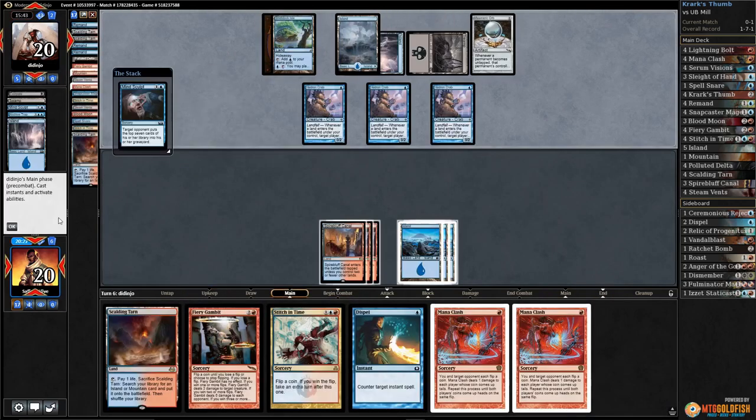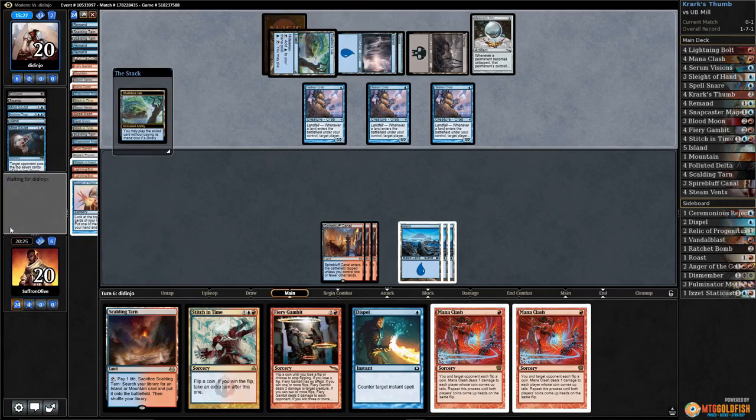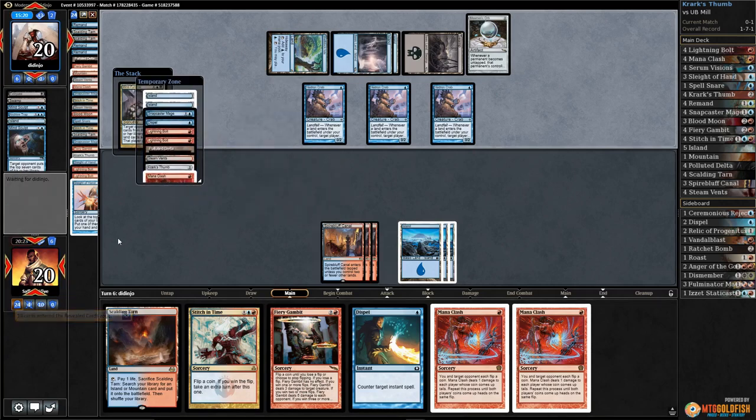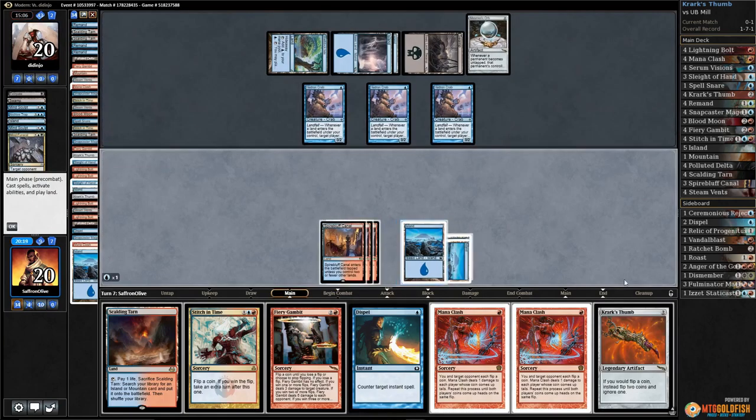Opponent has Mine Sculpt targeting us — there goes a Krark's Thumb. Shelldock Isle activated, Mine Funeral — there goes a bunch more stuff. Now I don't even know if we win if we draw a Krark's Thumb. I guess we can try to Mana Clash. Two out of our ten cards left are Krark's Thumbs — there's a Thumb! Play Krark's Thumb.